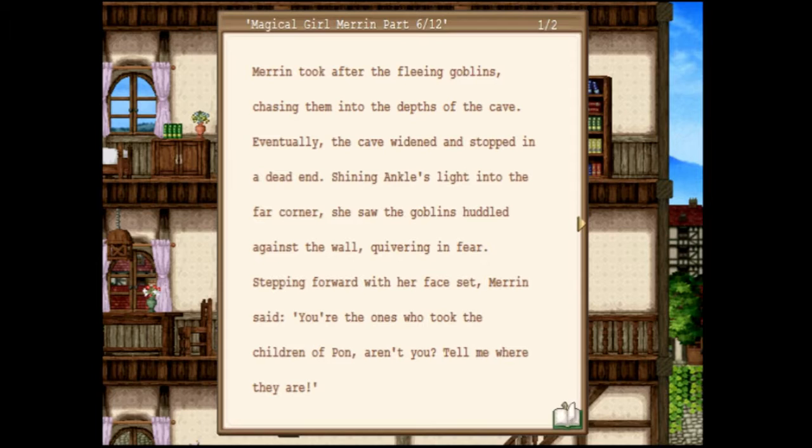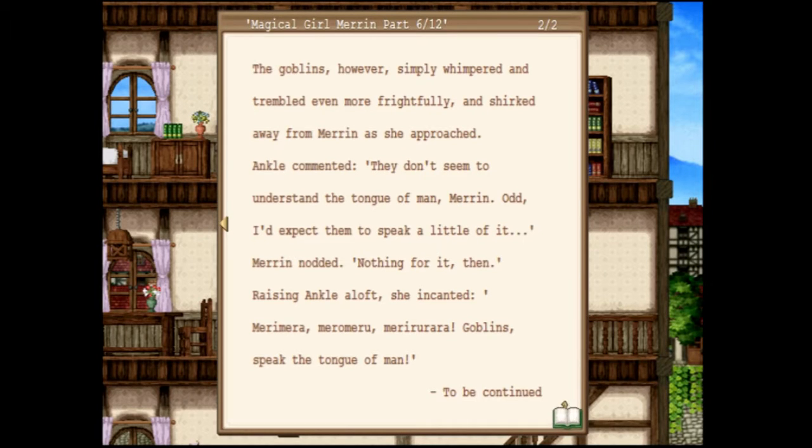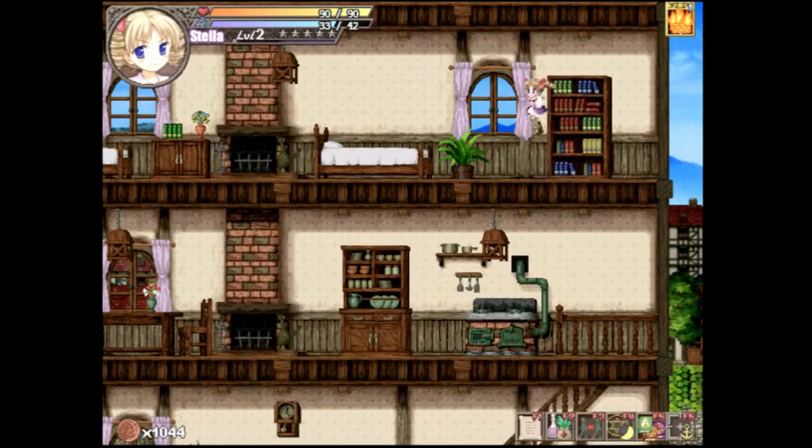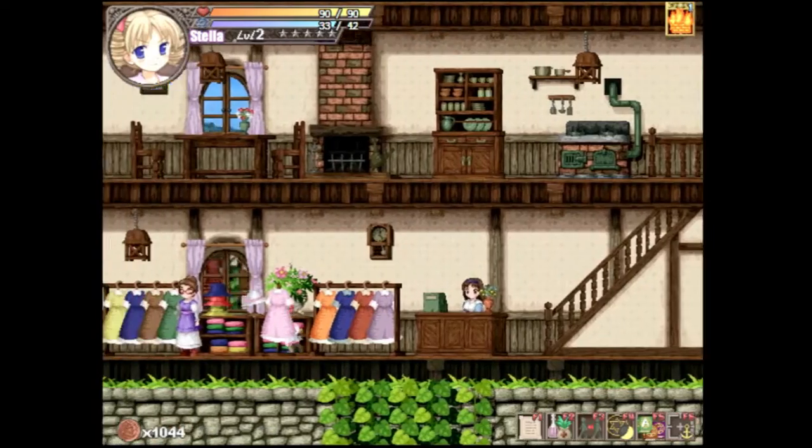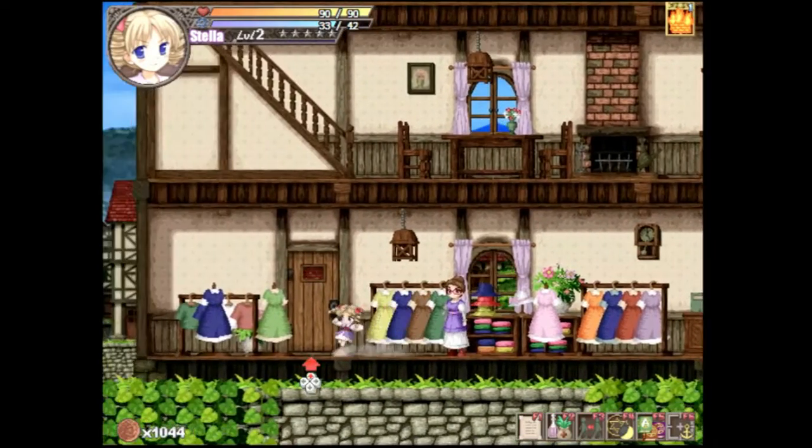Marin took after the fleeing goblins, chasing them into the depths of the cave. Eventually the cave widened and stopped in a dead end. Siding Inkle's light into the far corner, she saw the goblins bundled together against the wall, quivering in fear. Stepping forward with her face set, Marin said, 'You're the ones who took the children, aren't you? Tell me where they are.' The goblins, however, simply whimpered and trembled even more frightfully and jerked away as she approached. Inkle commented, 'They don't seem to understand the tongue of man, Marin.' 'Odd — I'd expect them to speak a little of it,' Marin nodded. 'Nothing for it then.' Raising Inkle aloft, she incanted: 'Merrimarrow, meru meru, meru meru — goblins, speak the tongue of man.' Alright, so that's how they were able to speak it. And they said that the witch turned them into goblins, and they tried to go home, but the adults didn't believe them. They would not believe.